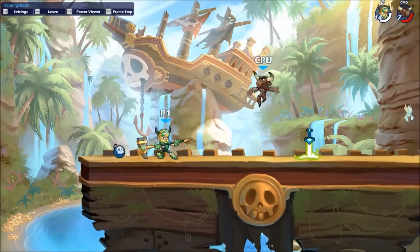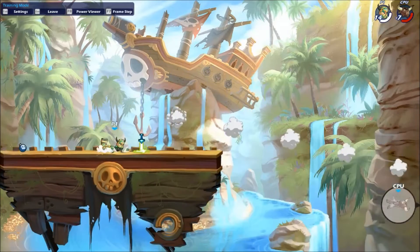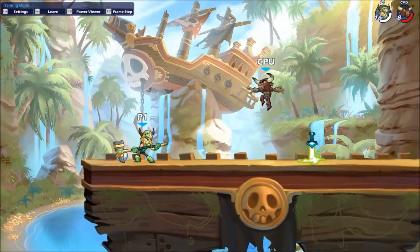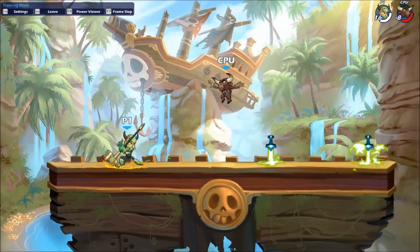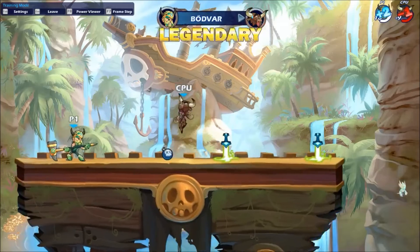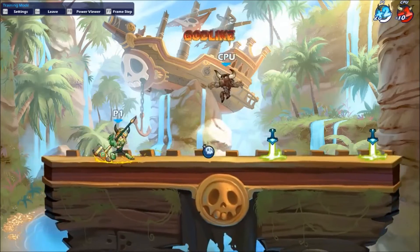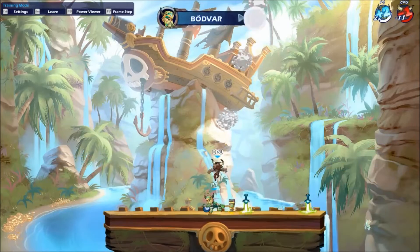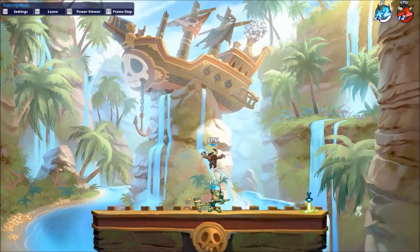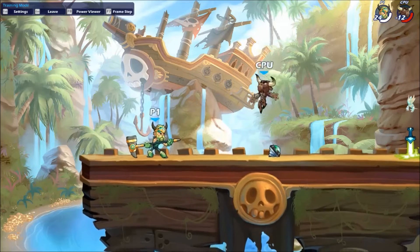The reason we're learning things in this order is so we can start to consider how we'll play against real opponents. For example, if someone is trying to jump when you're at this distance, you could wait for them to land and hit your combo. You learned how to dash in and hit the side airs, dash in with the neutral air, or even catch them as they land with the down air. You have all kinds of options — and this is just the basic beginner level stuff.